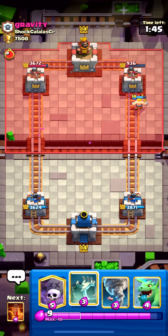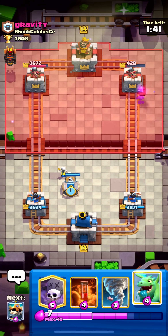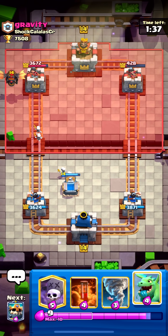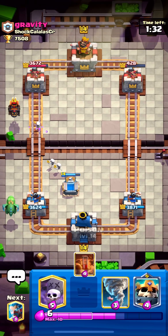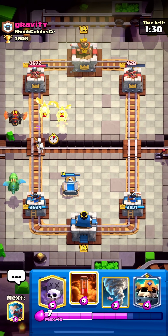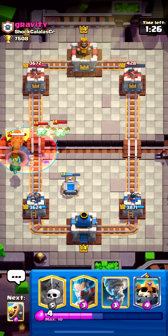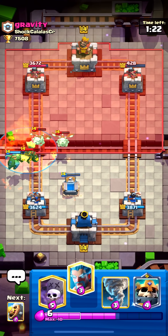This is supposed to be one of the harder counters in the game and we're winning it like it's nothing. Skeleton King is just overpowered. Let's go with the baby dragon and get ready to poison — yeah, we can poison that. I really hope they stay in the poison. Oh, okay, perfect.